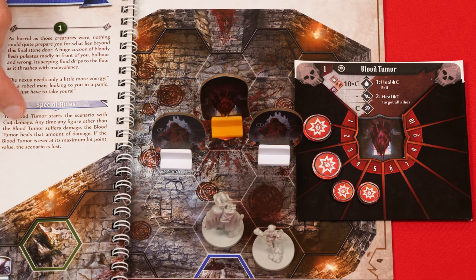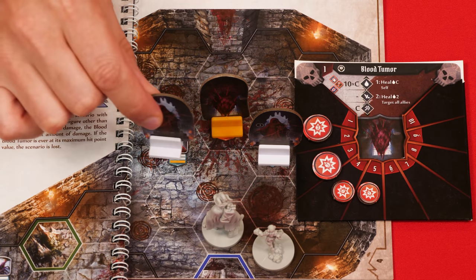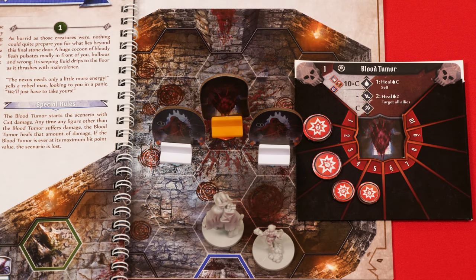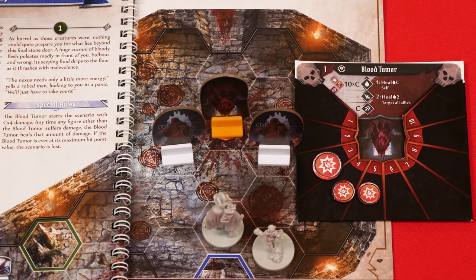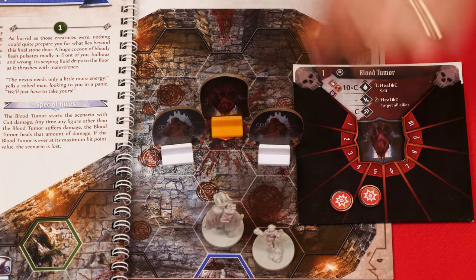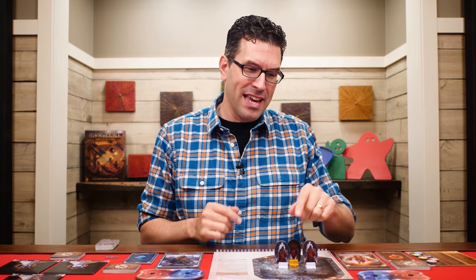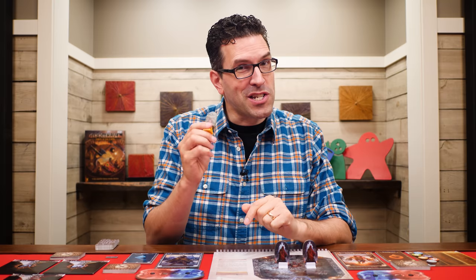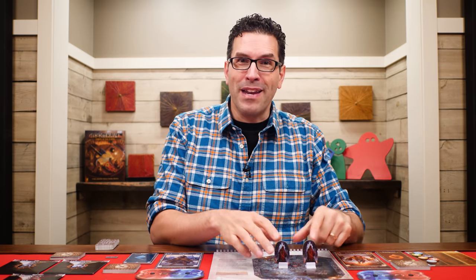Now that seems great, except from now on, any time another figure takes damage — whether it's a character or monster — the blood tumor will heal the amount of damage they suffered. So if I did 3 damage to this zealot, then 3 damage would come off of the boss. And if the blood tumor's damage is ever fully healed, the scenario is lost. So you have to be careful what you attack after the boss is out, because the goal of this scenario is just to kill the boss. You don't have to kill all the other monsters to win.